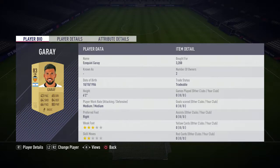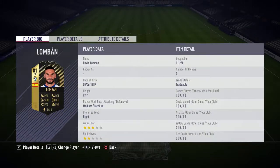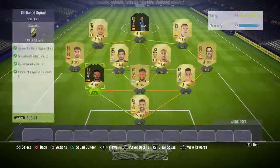Ezequiel Galli, bought for 3,200, plays for Valencia in La Liga Santander and is Argentinian. Centre back — this is my Team of the Week player — bought for 11,250. David Lombard plays for Aybar in La Liga Santander and is Spanish.